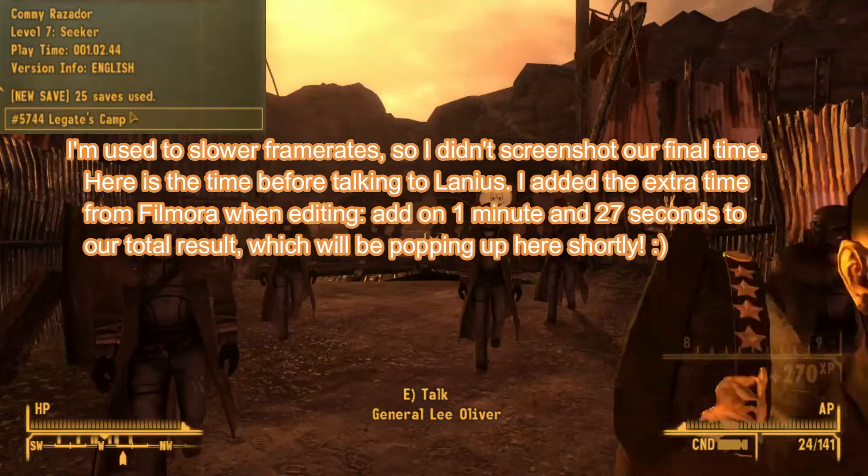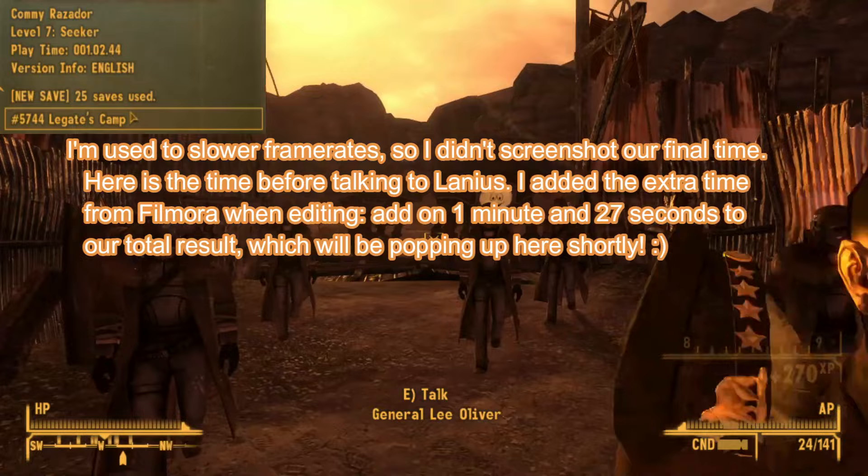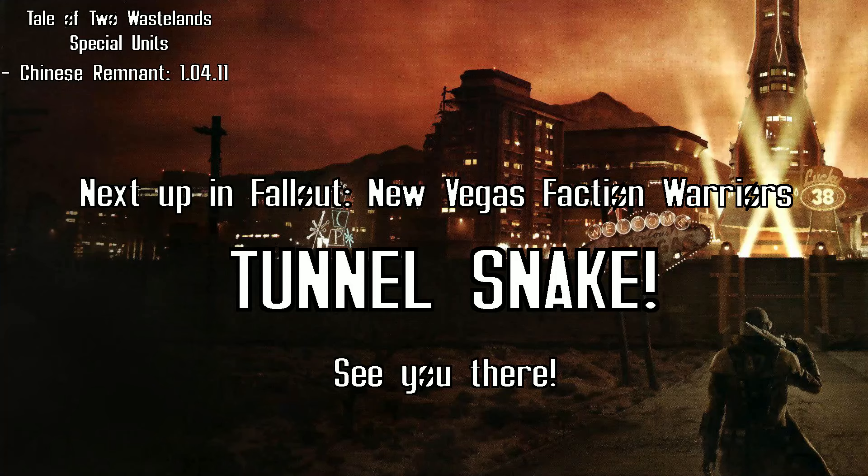And there we have it — we have completed our first successful Tale of Two Wastelands Faction Warriors run. One hour, four minutes, and 11 seconds for our total time. That's pretty awesome. Next up is going to be the Tunnel Snake, a much more frail unit, and I'll see you at that episode. See you later, bye.